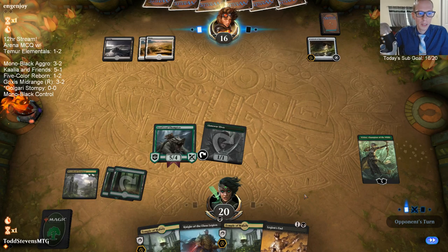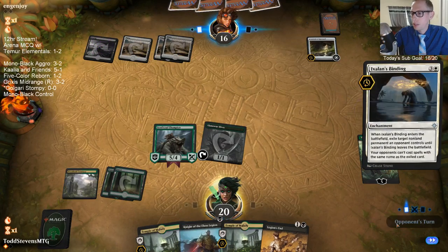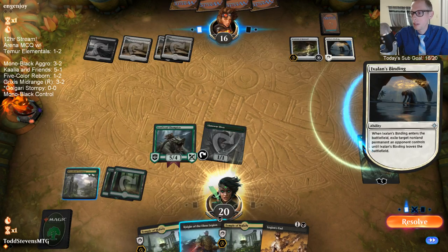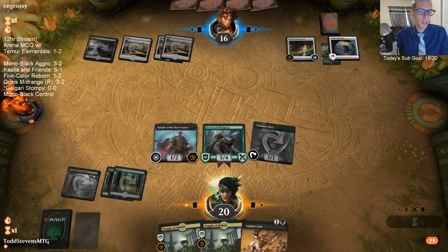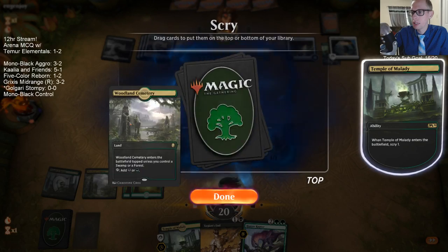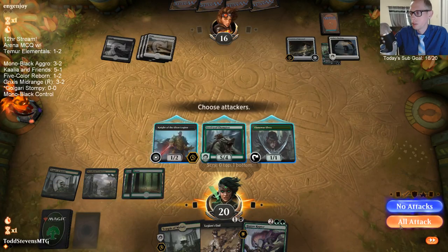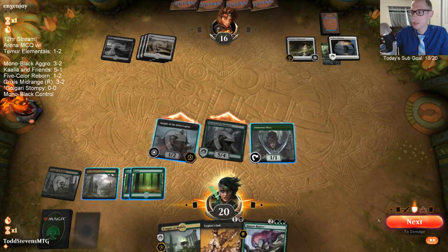Why Plague Mare over Cry of the Carnarium or even Massacre Girl? Because Plague Mare right away against vampires can be really important. Also, creatures are really good to have in this deck for a lot of reasons: one, having a creature on the sideboard is something you can go grab with Vivian Arcbow Ranger with that activated ability, plus you get creatures from the other Vivians as well.